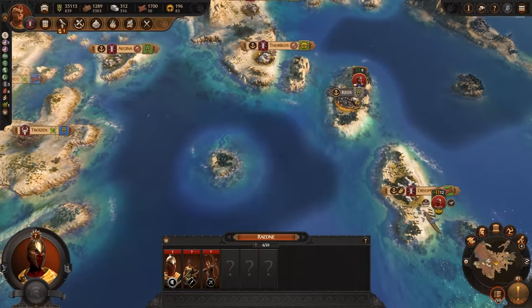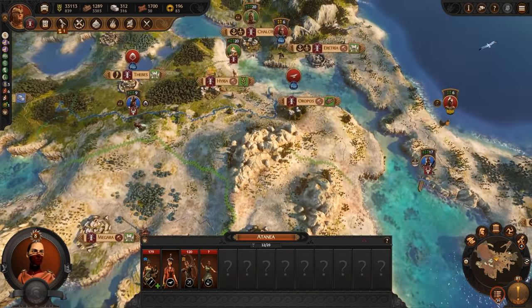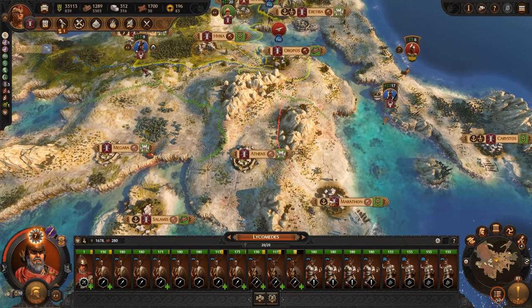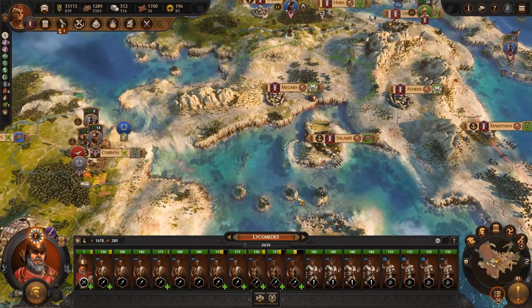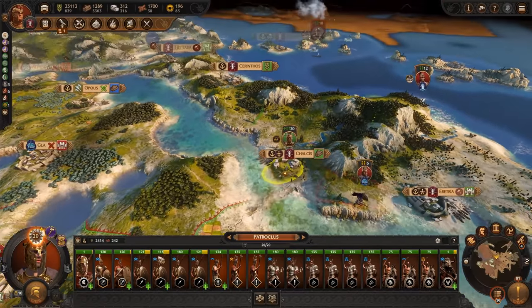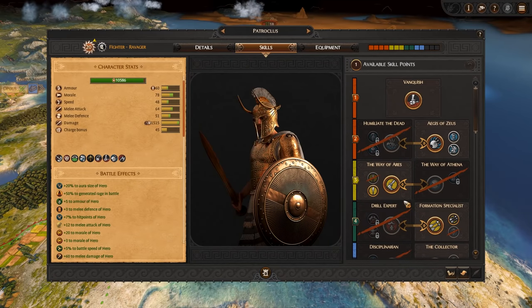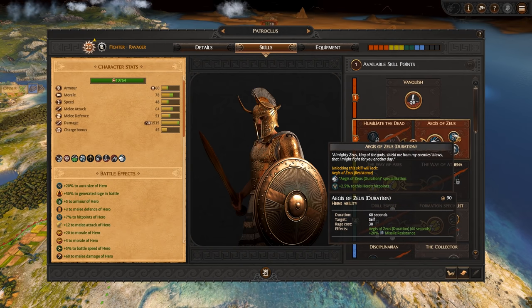The Amazons are over there, we can go deal with that. There is this army down here — there are more Amazons. So I feel like that is where we've got to send Lycomedes — he's going to be our boy back in Greece for the moment. Because I'm going to send Patroclus over to help Achilles. I think that's a fair way of doing it for now.